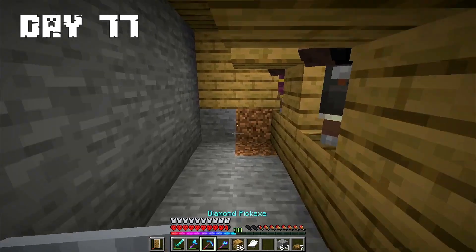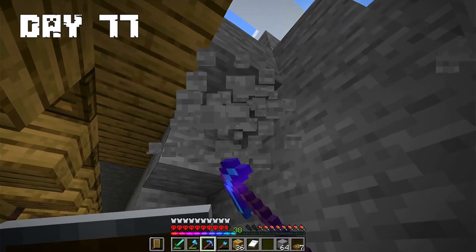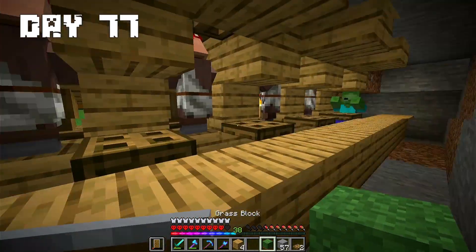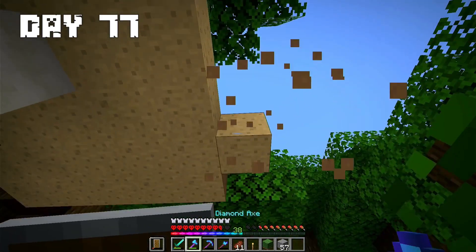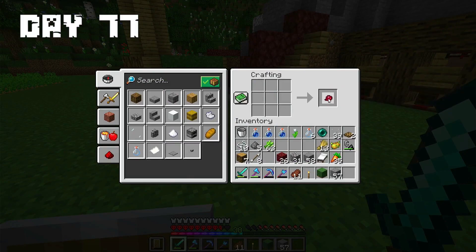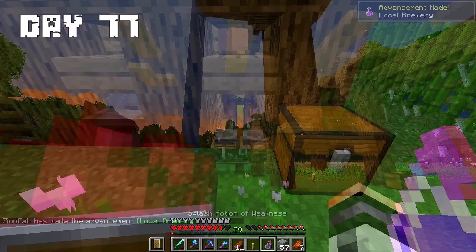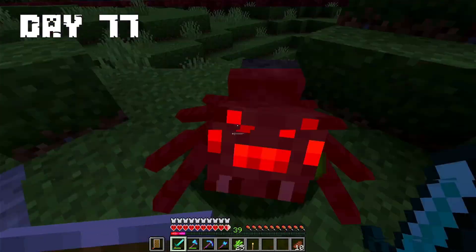Day 77: I started the day by modifying the trading area so I could easily turn villagers into zombie villagers. I finished making the system and caught a zombie. Then I gathered some mushrooms because I needed them to craft fermented spider eye. Now I can craft the fermented spider eye. I made a potion of weakness and transformed it into a splash potion. I spent the night killing spiders for spider eyes.